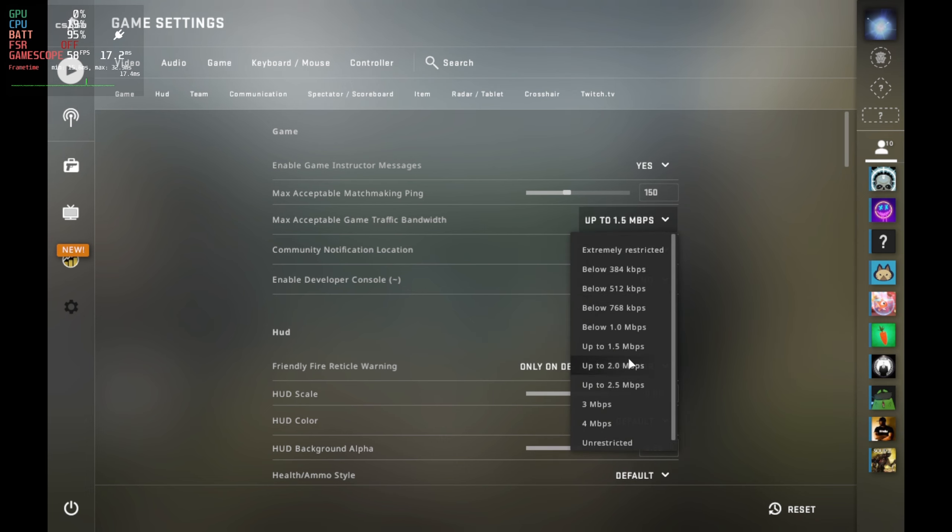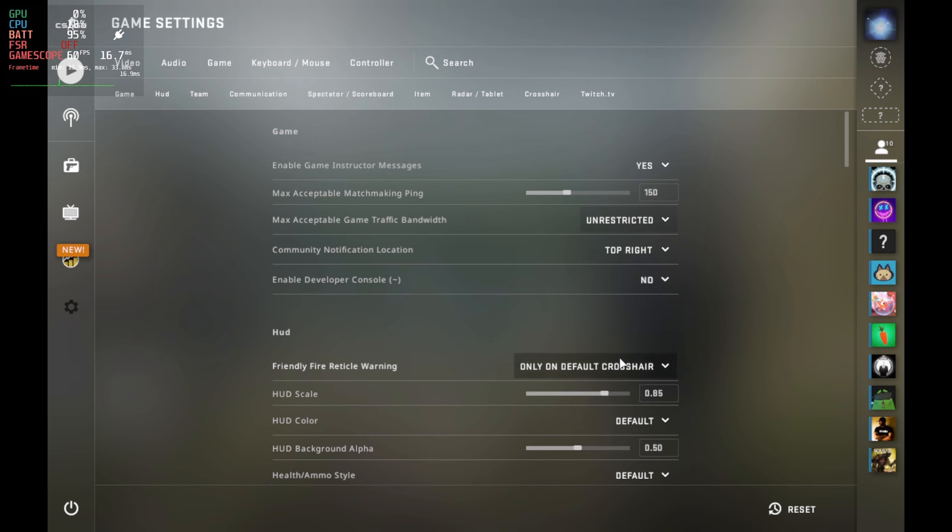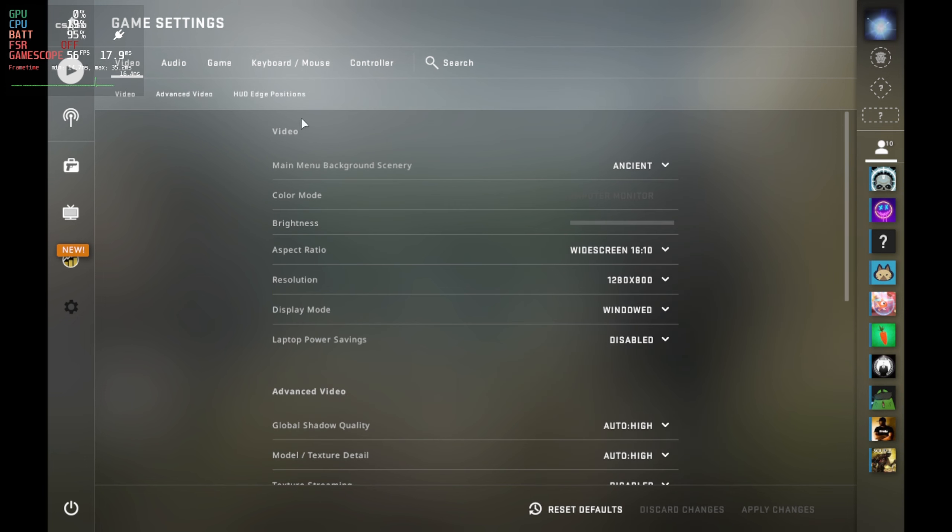The max acceptable traffic in the game bandwidth is set to one and a half megabits per second. You want to unrestrict this if your internet is good enough. Even if we're docked we're capped at 1280 by 800, and auto high settings is fine here.